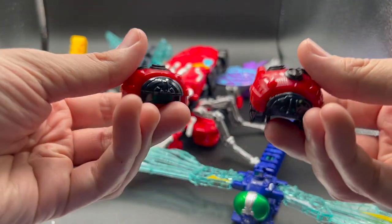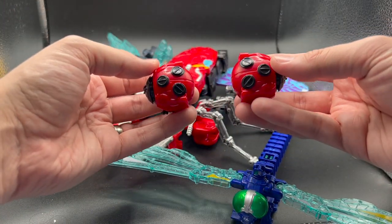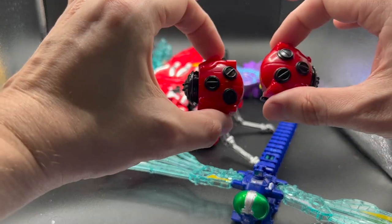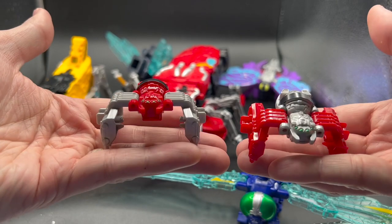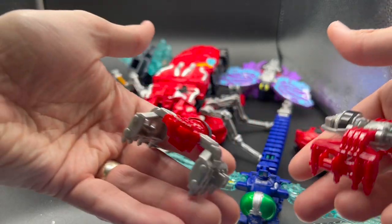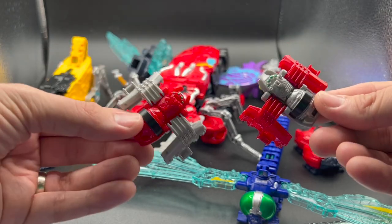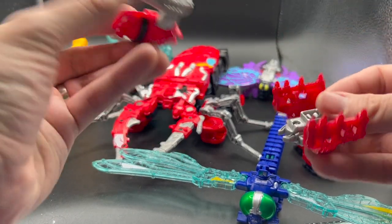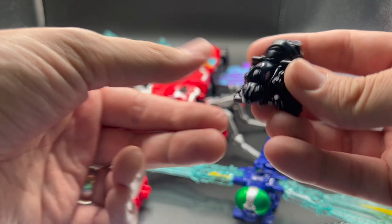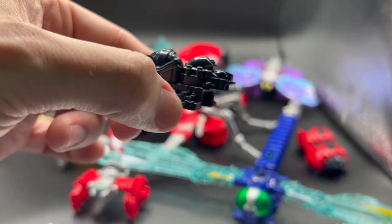Now the little ones. We have two ladybugs — not a whole lot to these, to be honest. I believe these are called the Kumo; the spiders make up the torso. Again, not a whole lot to these, but they still look great. And my favorite — God Ant. He's just cute and little. I wish we got an ant ranger, that would have been awesome, but he is tiny.